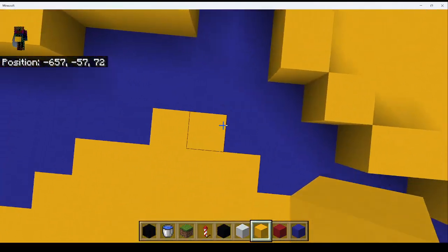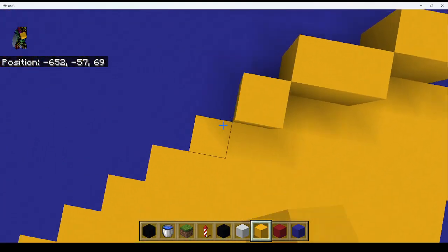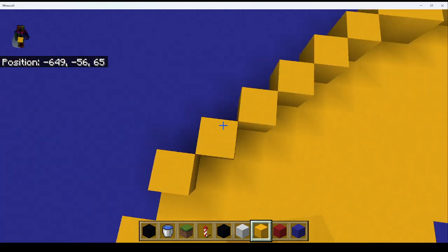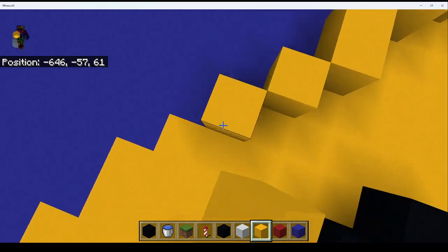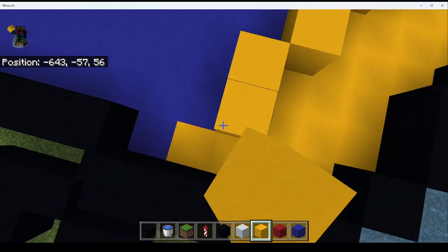And now do a gap of one right here, do a two, another two, and then do six ones, and then a one, then do three ones, a two, and another two, and a one.